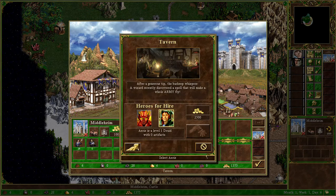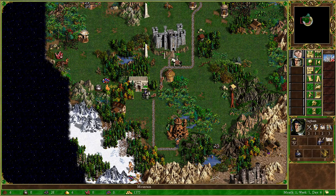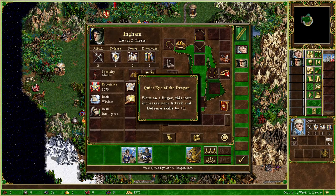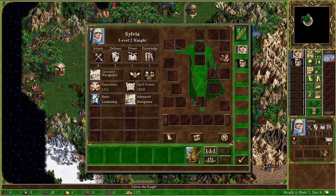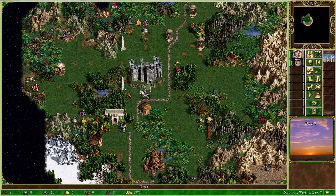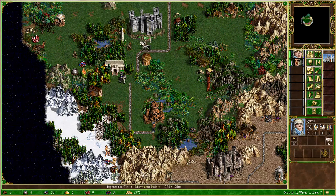We also have five Marksmen that we can buy. Sylvia can move, so let's do that first. I still don't know how we got that — I'm pretty sure we started with gold and picked up those chests. I remember we got the Legs of Legion, but I don't remember getting the ring. That's really strange.